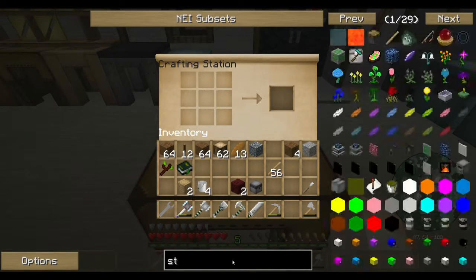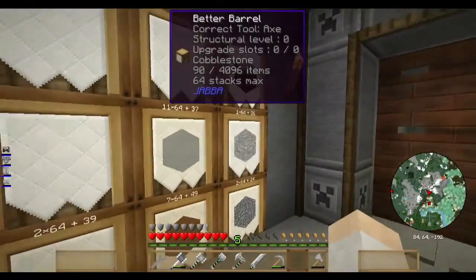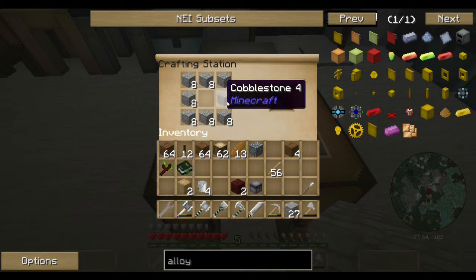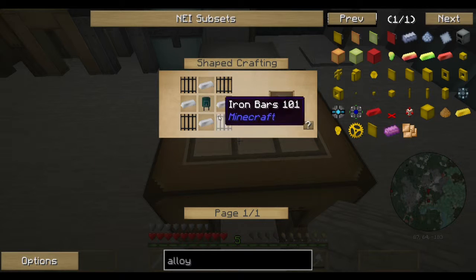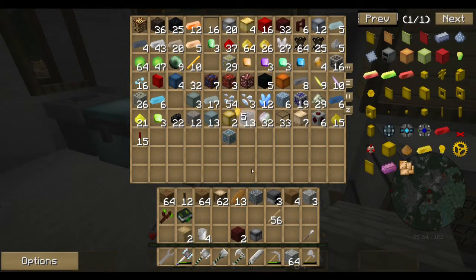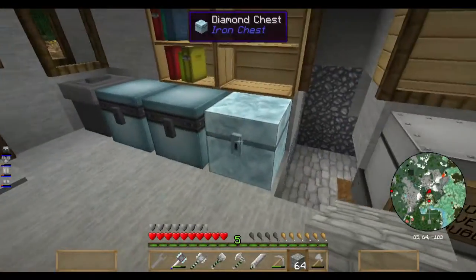We also need an alloy furnace, alloy smelter. That's made with three furnaces, a cauldron, and a machine chassis which is iron bars. So for that I need the iron, some good stone, and I believe copper.